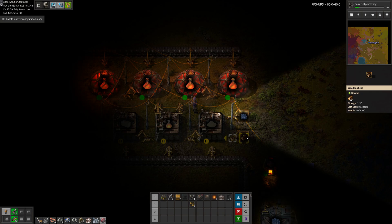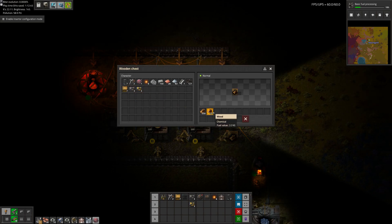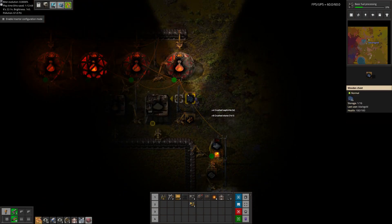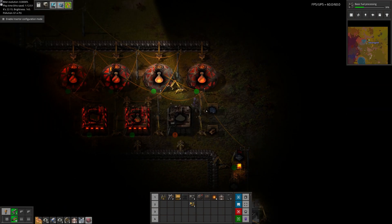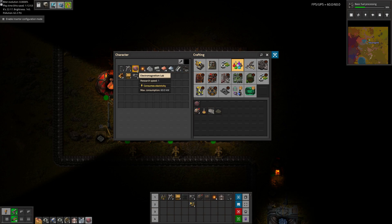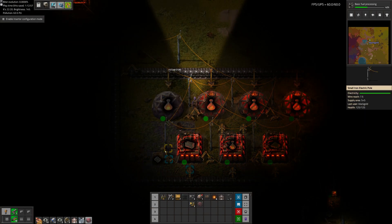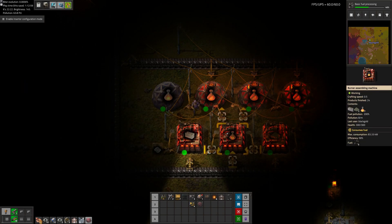I want to keep this stocked as well as possible with the necessary resources. Now we can start dropping in these electric labs and getting rid of the fuel inserters.